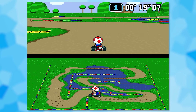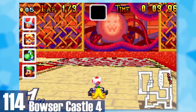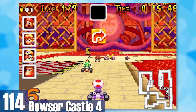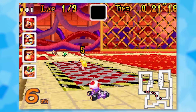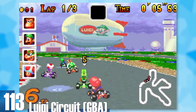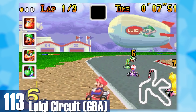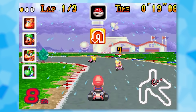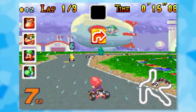114: Bowser Castle 4. It seems like this castle is held in a nuclear power plant, which is kind of nuts. The track is also extremely varied and this is by far the best GBA Bowser Castle. 113: GBA Luigi's Circuit. Luigi's big sad and caused a rainstorm. The rain effect is pretty decent for Game Boy standards and the track adds to the immersion with puddles that you can trip over.